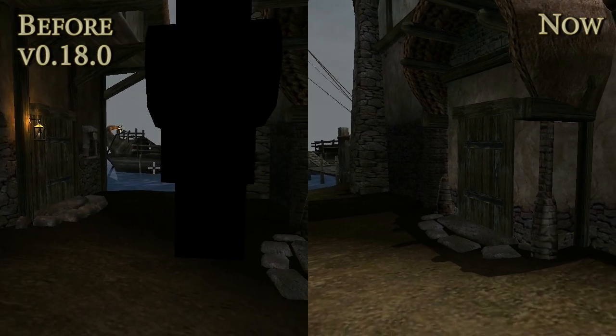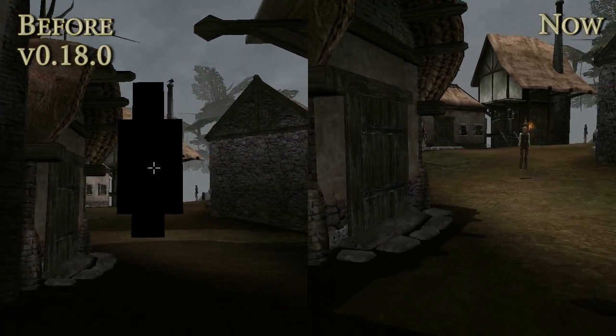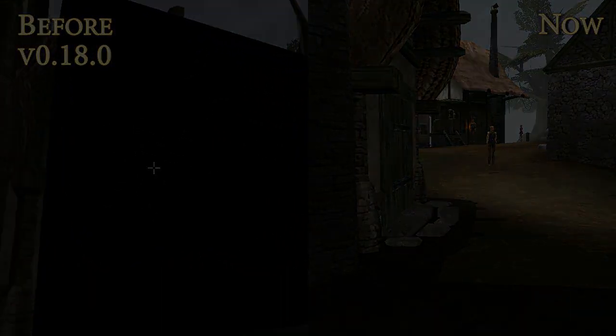You might notice the complete absence of a giant black void as you first step out of the census and excise office in Seyda Neen. Markers like this are now hidden in the game world.